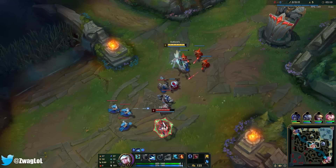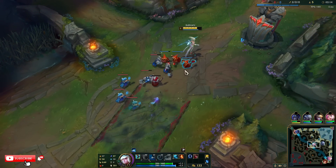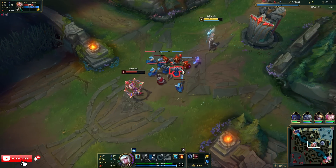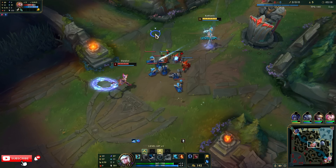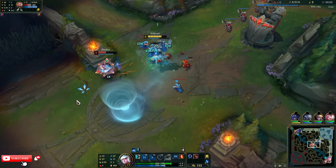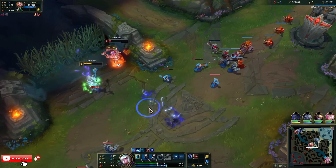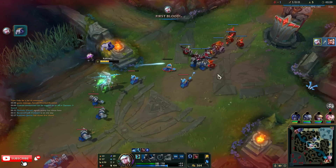I'll build items that give AP and move speed since we auto attack. Running Aery, Mana Flow, Celerity, Scorch, Cheap Shot, and Eyeball. We'll see how we do against Kiana. I'm just gonna pop Ghost and run at her — look at that, you can't fight a Janna, I've got too much damage.